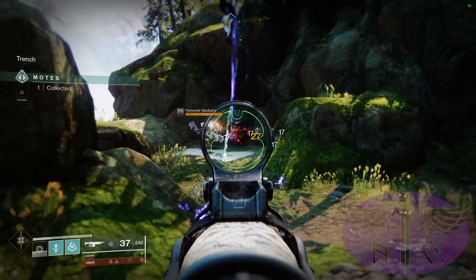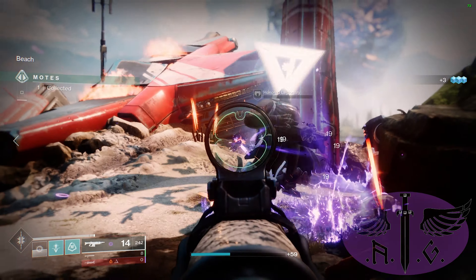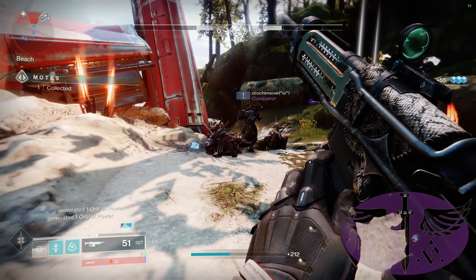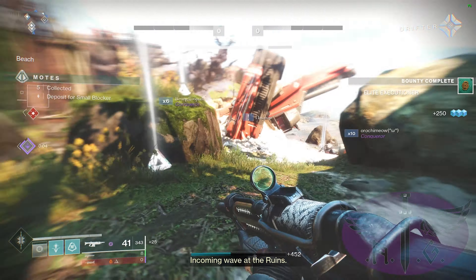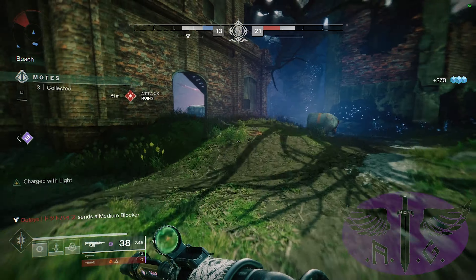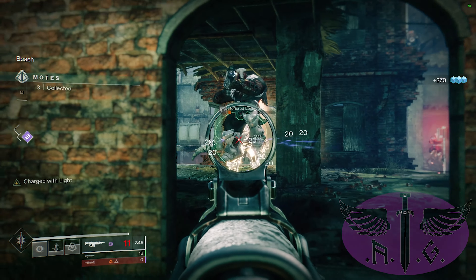The best tactic is to land your grenade in front of the enemies so it has the best spread when it splits apart into the homing projectiles. Because the Skip Grenade regains energy when it damages enemies, this allows us to quickly take down both red and yellow bars which recharges our energy again. If we run out of energy, we top it up with Gnawing Hunger.